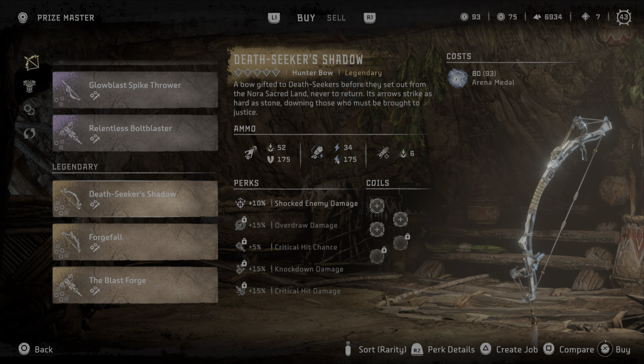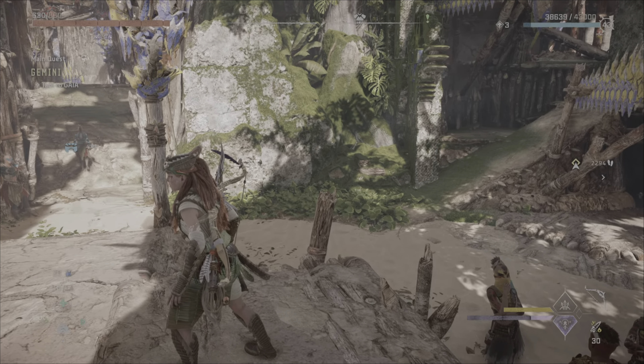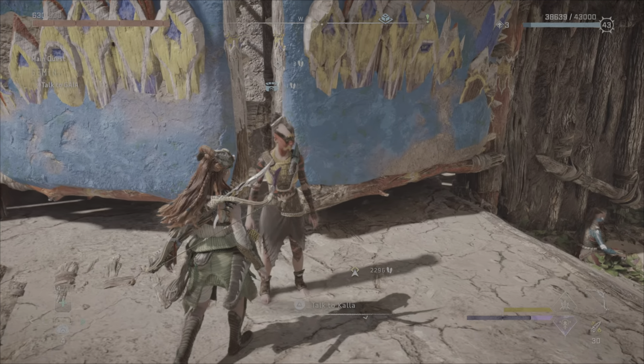You are looking at the best available bow in Horizon Forbidden West. It is Deathseeker's Shadow Bow, a hunting bow of legendary rarity. In order to get it, you must visit the Maw of the Arena, an area unlocked after the Coolroot main quest.